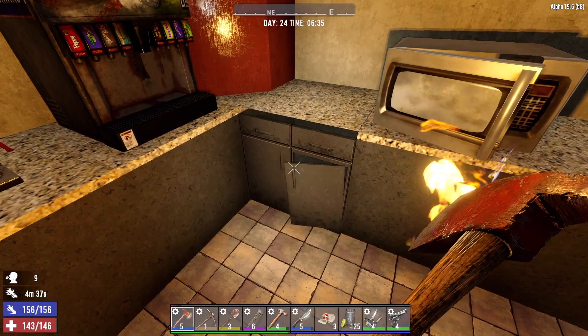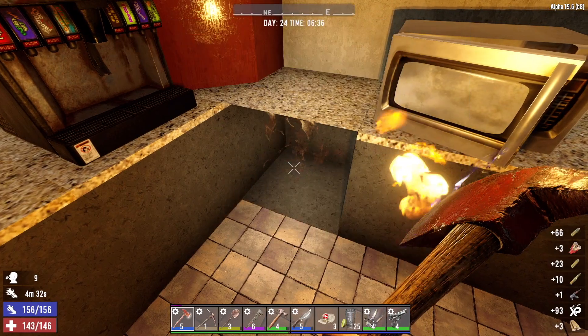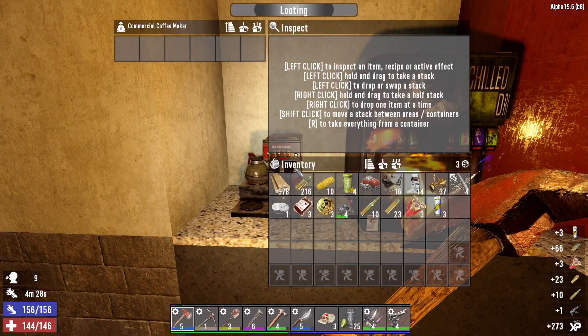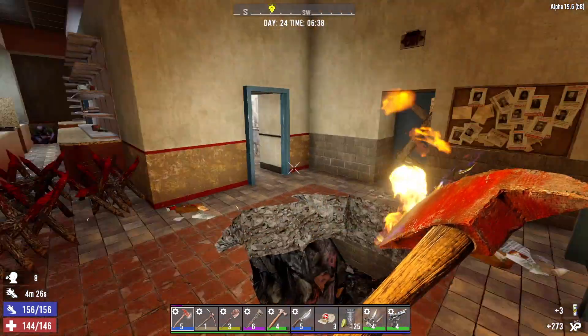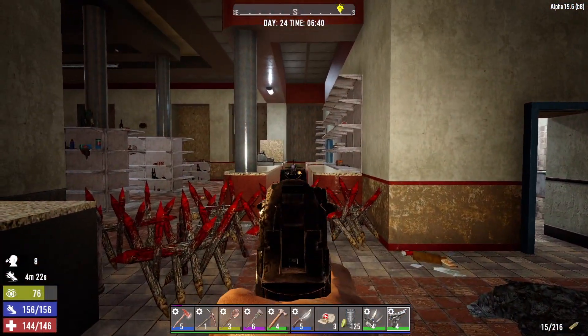Let's pop this open — ammo pile nice! Holy shit, a level 4 AK — that is a nice grab right there. Some Mega Crushes, always good. No coffee in the coffee pot, that's a shame, I could have used a cup of coffee.